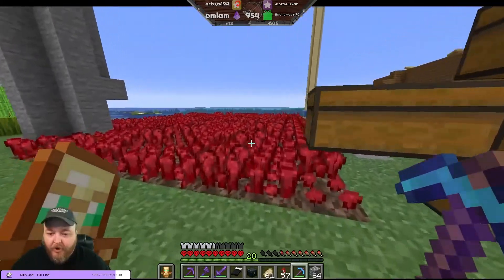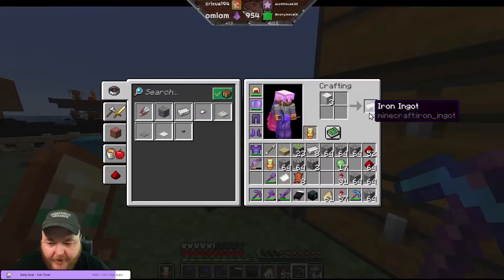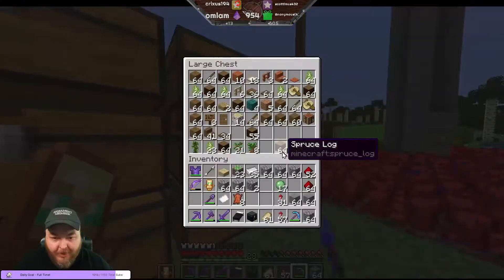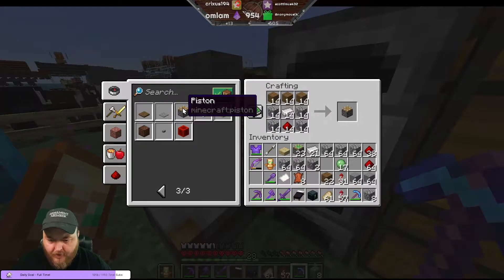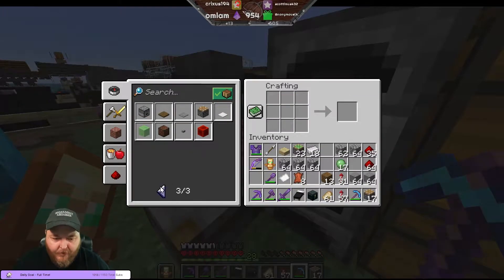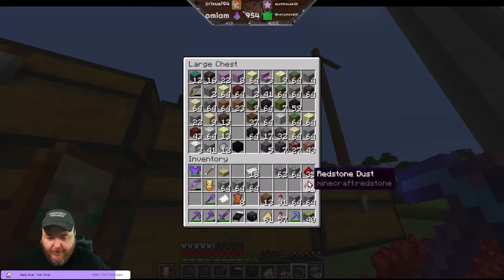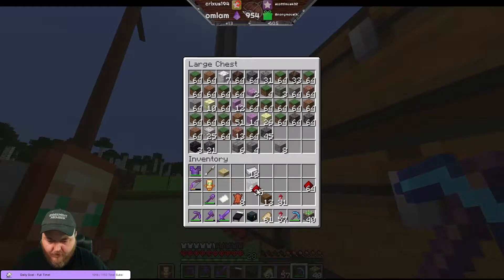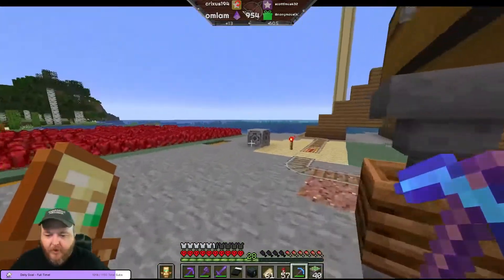Now we can make more pistons, which is what we needed the cobblestone for. I'll grab three more of that and go right over here - pistons. We currently have 23, we need 17 more, and you need planks. 17 - and then we can make those into sticky pistons. Now we have 40, which is exactly where we need to be. We'll toss this cobblestone in here and put some more back here, toss iron in there. Okay, let's go do our thing.